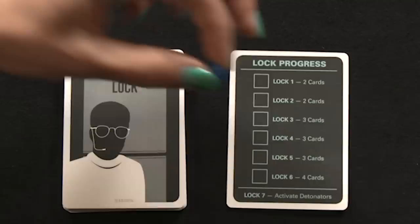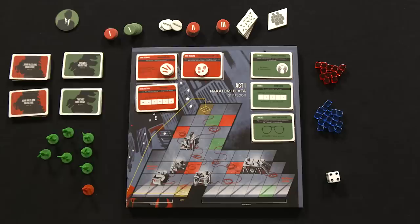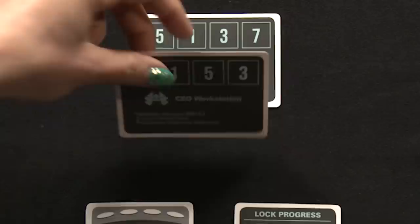Now it's time to set up act one. First, take the objective cards for the first act and reveal them on the board. Place the ammo tokens and shoes on their respective objective cards. Randomly place the John McClane objective tokens on the red spaces and the thief objective tokens face down on each of the dark gray obstacle spaces. Place the John McClane figure on his starting space and one thief token on each of the green spaces. Finally, set up the vault lock by drawing two lock cards and staggering them to form a 2x4 grid of numbers.